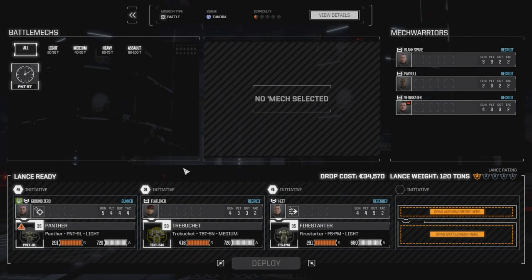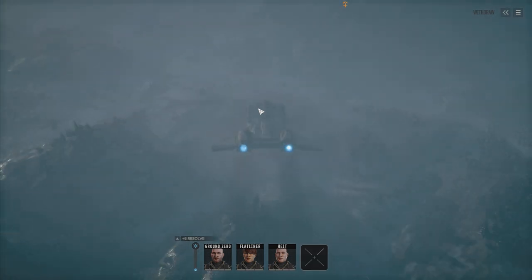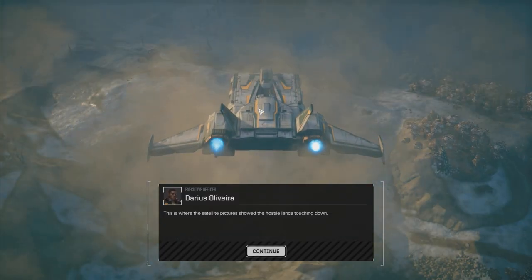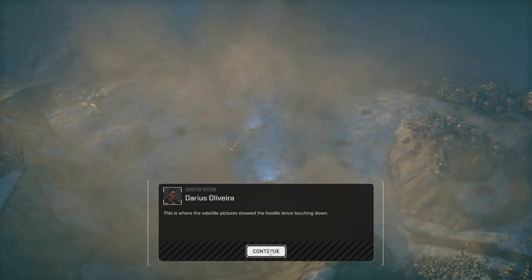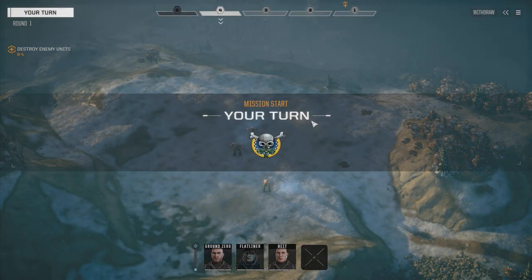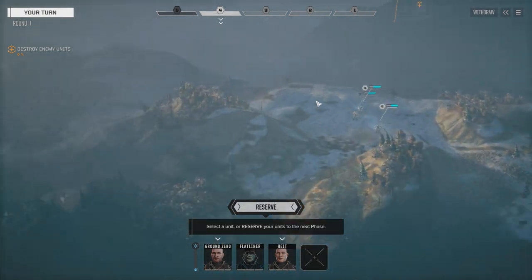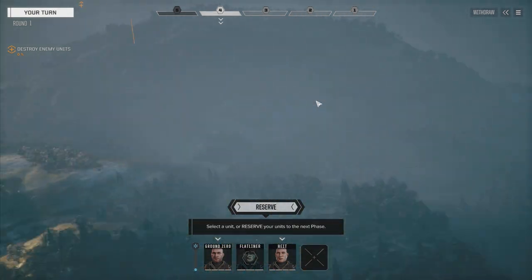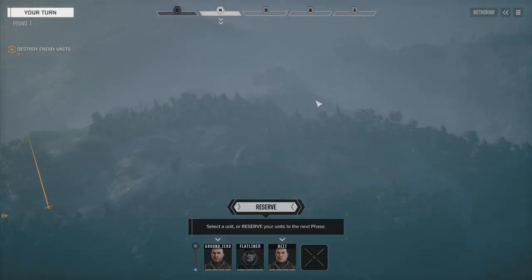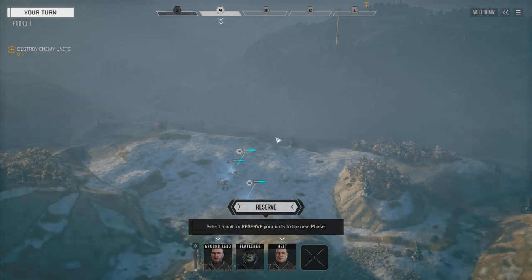Yeah, we know all about that. Let's drop and see what we can do. Command interface initiated. All right, here we go — three mechs on the ground, let's do this. Hostile forces are here somewhere, probably straight ahead. Not much on that side of the map; we've got a lot on this side, so there might be reinforcements. Let's go check it out.